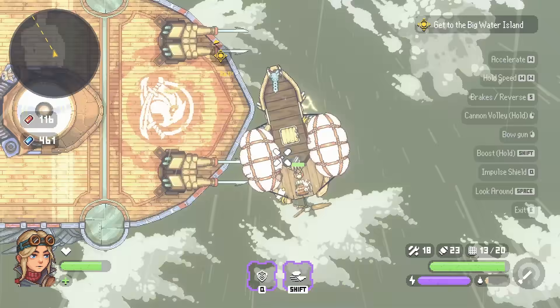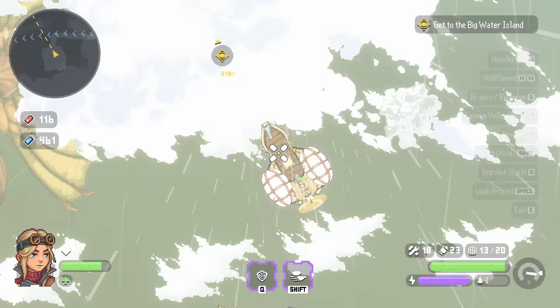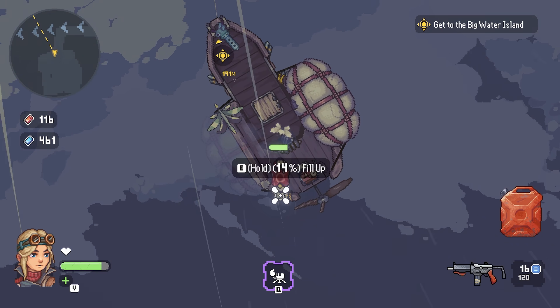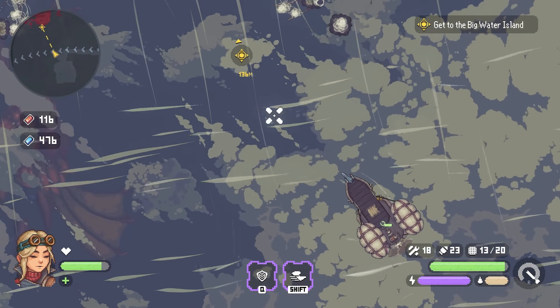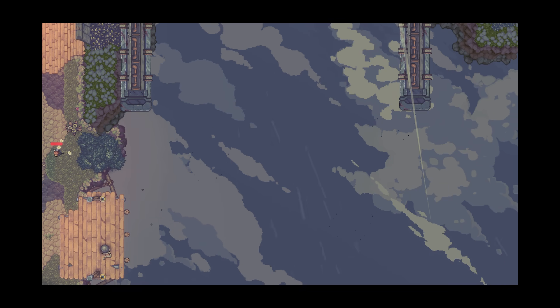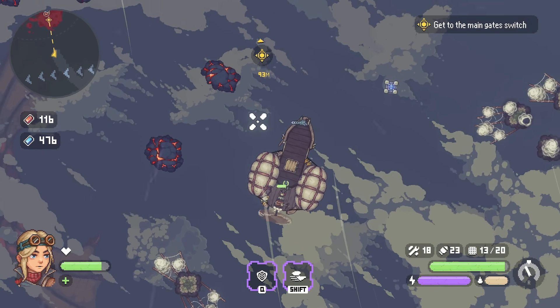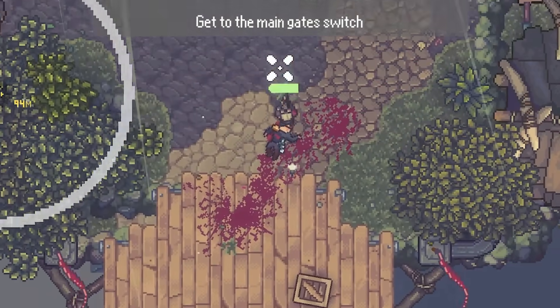Let's head to the big water island we're meant to be heading to. I've got low fuel again - I need to stop getting distracted. Grabbed the fuel back out - glad I restocked. Finally heading to the island straight ahead. Oh my goodness what is that? They've just shut their doors. We've got to get to the main gate switch to get it open because I think we're trying to liberate this island. Let's go in on foot.